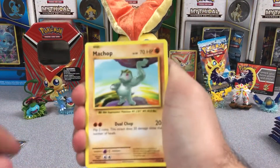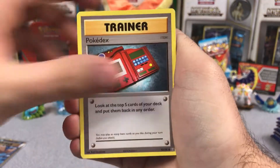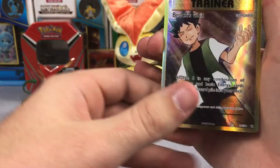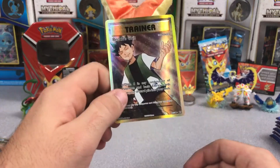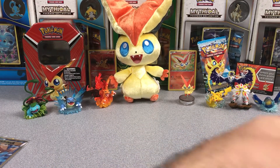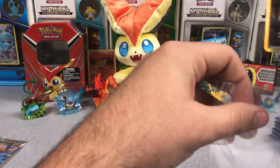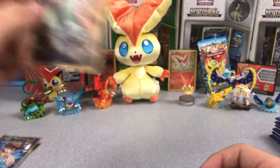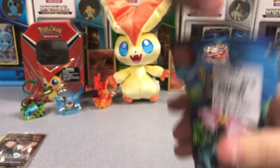Another thing — we haven't gotten any of the Starter Full Arts yet. We haven't gotten Blastoise, we haven't gotten Venusaur or Charizard. Maybe we'll pull one of those here. Pidgeot Spirit Link, Energy Retrieval. Are you kidding me? What are the odds? Are you serious right now? This is absolutely insane! How do you pull two Brock's Grit Full Arts in eight packs? Eight packs and we get two Brock's Grit Full Arts and a Misty's Determination Full Art. That is pretty insane if you ask me, guys.